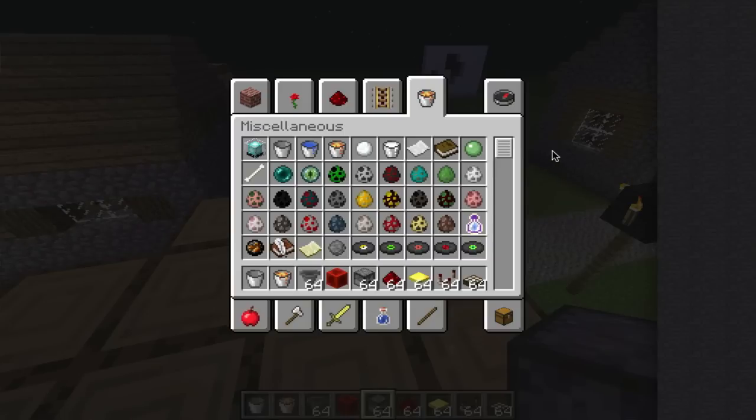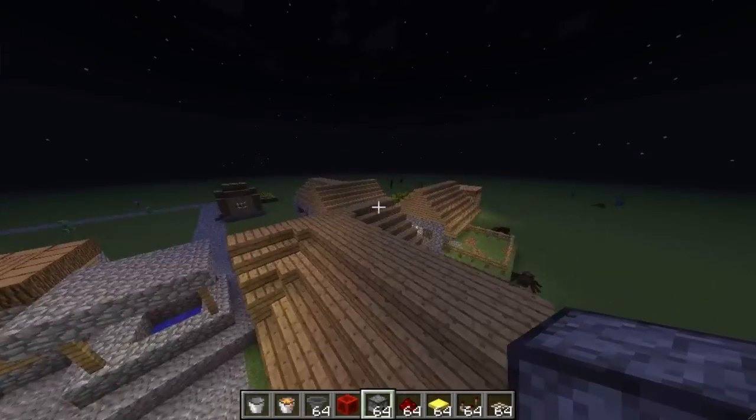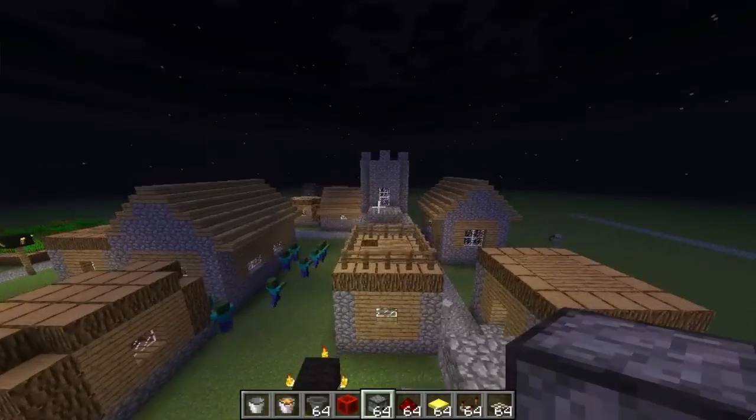Bone meal was nerfed, which is unfortunately kind of sad. But on the bright side, beacons have been buffed — you get 10 more blocks of range. It used to be 40 blocks, and now it's 50 blocks with a four-layer beacon.